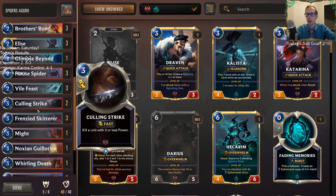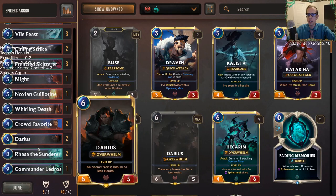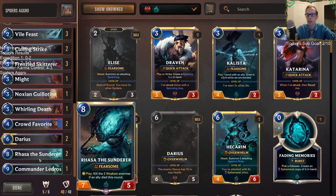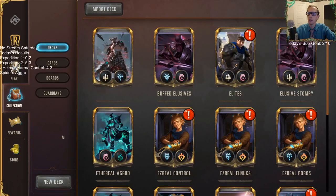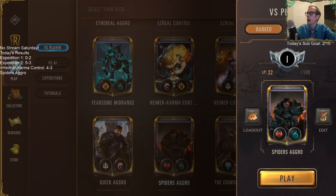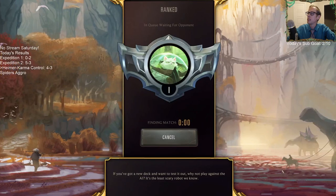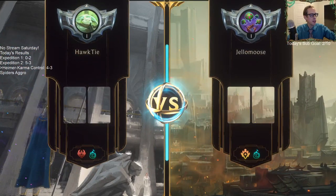That's the main trade I'm pretty excited about. Besides that, basically everything else is about the same. At the top end we got some new cards — a couple of Rasas and a Commander Ledros. Because of how powerful these cards are, they were even better at seven and eight mana, but at eight and nine they're still definitely playable. So let's play some Spiders Aggro — we're going to play some ranked matches for about an hour and a half. We're at Silver One now, sweet. Maybe we put together some wins and update to Gold.